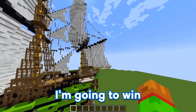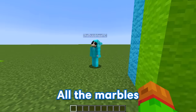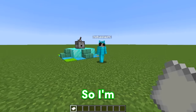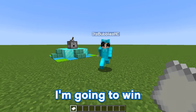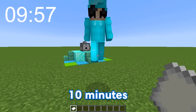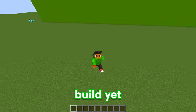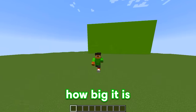Alright Bubbles, the score is 1 to 1, which means this round is for all the marbles. All the marbles? Yup, so let's go flick that lever and see what we get. Please be something good. Temple! I've actually never really built these, so I'm looking forward to it. Well, I've actually built hundreds of these before, so I think I'm gonna win. This time around we have 10 minutes to build, because it's the final round. 10 minutes? I'm gonna make this build so good. Good luck Bubbles. The timer starts now.